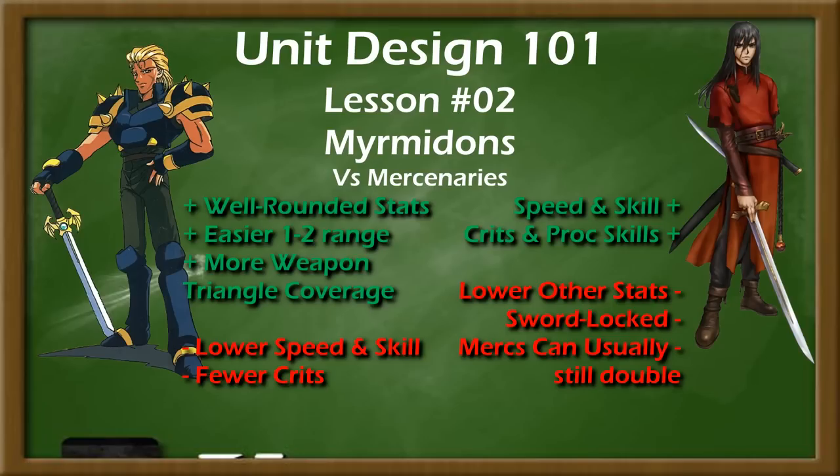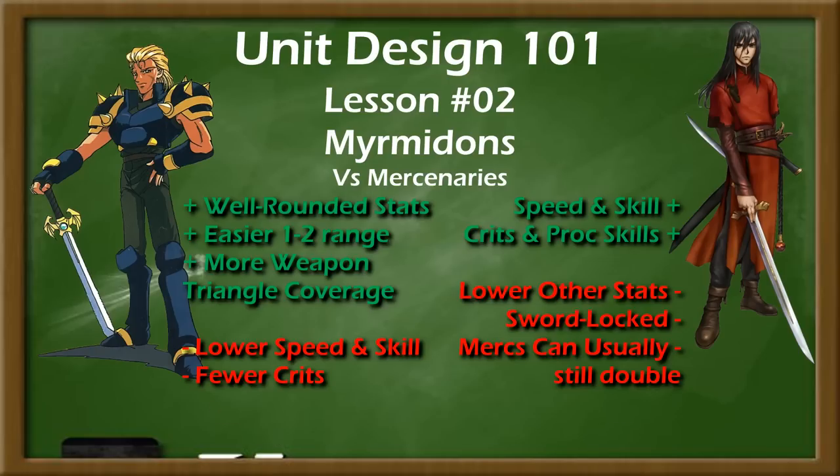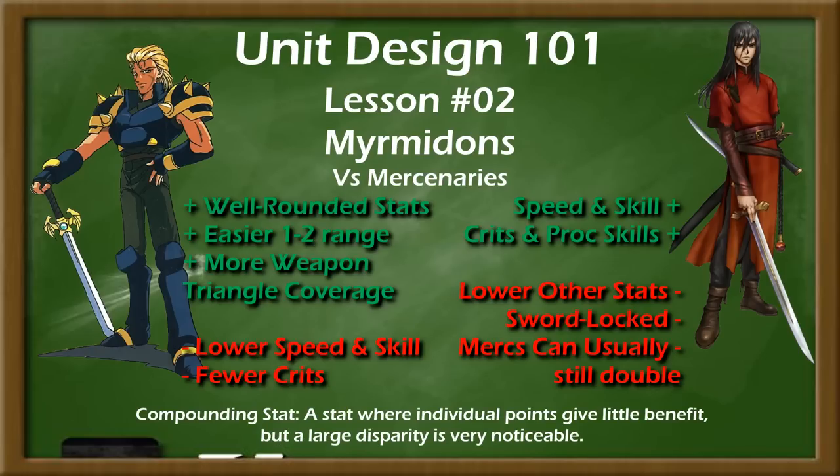For a Myrmidon to stand out, their higher speed and skill needs to be meaningful. However, speed is a threshold stat, and if the Mercenary is hitting the doubling threshold, then the extra speed of the Myrmidon means only a little more. Meanwhile, skill is a compounding stat, so a few extra points doesn't make a significant difference in terms of hit or crit rates most of the time.